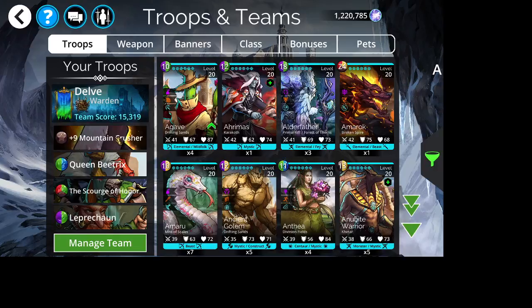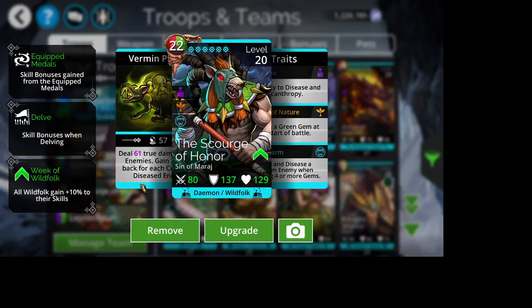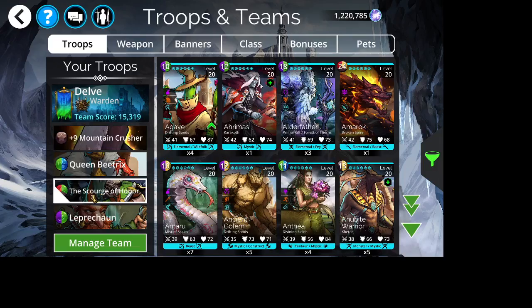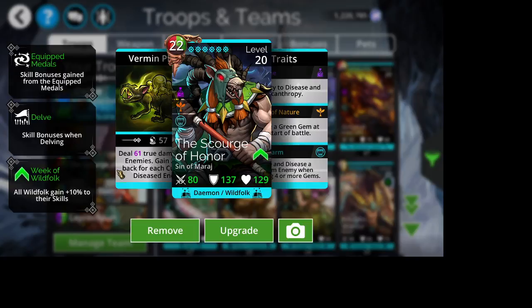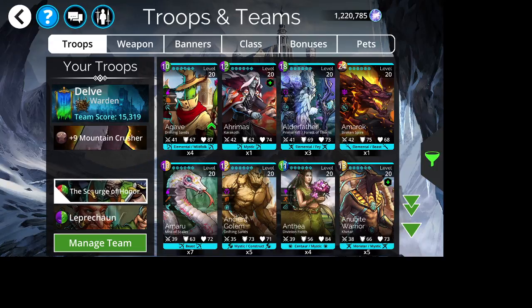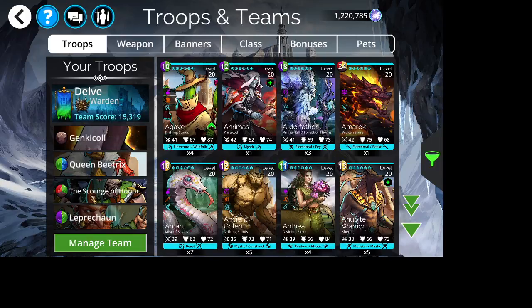The next one is, once again, Mountain Crusher — we've got Queen Beatrix, the Scourge of Honor, and Leprechaun. The Scourge of Honor is going to do true damage to all enemies and he does more than Queen Beatrix at first. As long as you can one-shot with Scourge of Honor, I'd recommend putting him before Queen Beatrix. Once he's no longer able to one-shot, scoot him down and use him as a finisher. You can take this pretty far into a delve just because of Queen Beatrix looping.